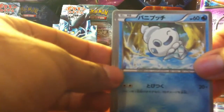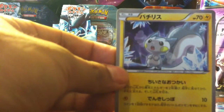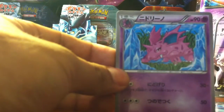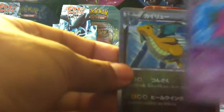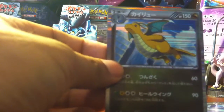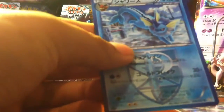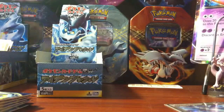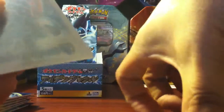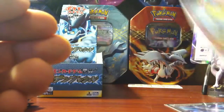We have a Vanillite, a hollow Dragonite — one of my favorite Pokémon, nice! — and we have a Vaporeon. In this set if you don't know, the Eevee evolutions are in it, and both Spire Force and Thunder Knuckle have the actual evolutions. So the hollow Dragonite — nice!